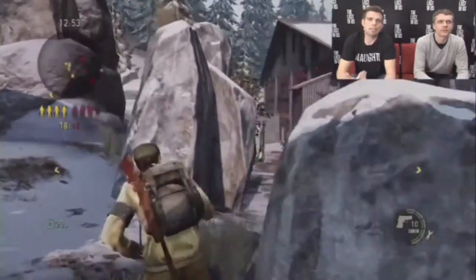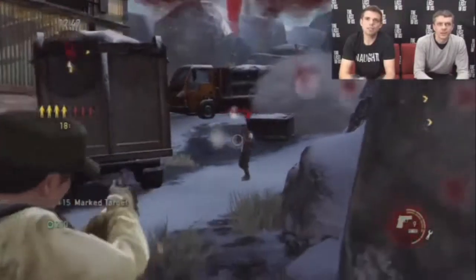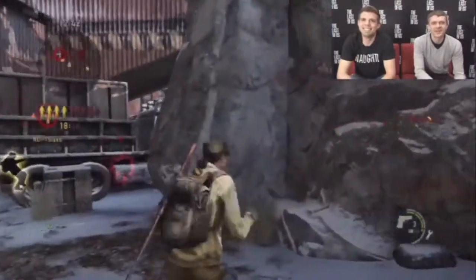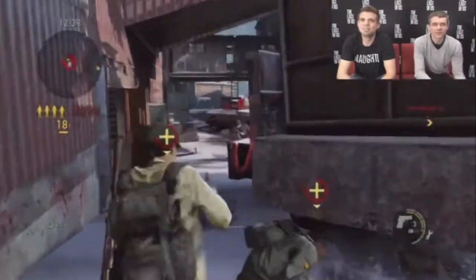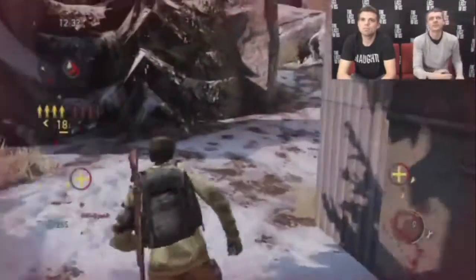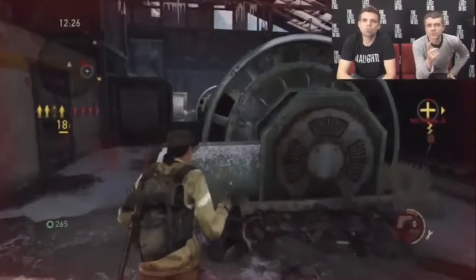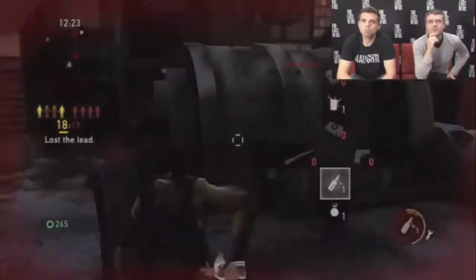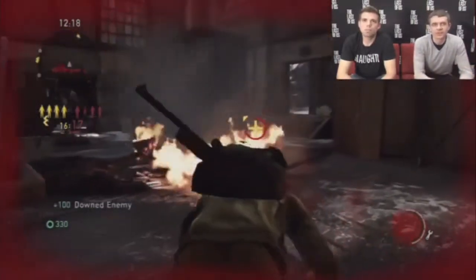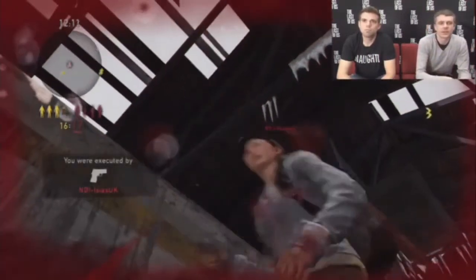We'll also be seeing environmental effects similar to Lakeside. On this map there's all this fog and snow that comes in — there's a snowstorm that kicks up. It's a little different than the Lakeside one though: it's less foggy and more snowy, with a lot more snow flurries. It doesn't obscure your vision to quite the same distance, and it's a little more atmospheric.